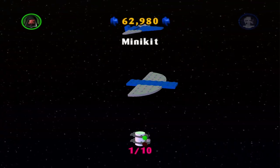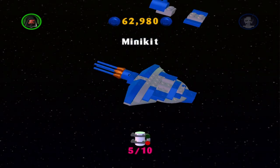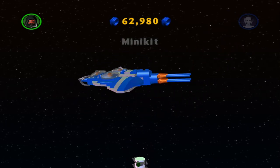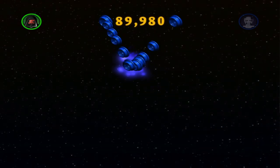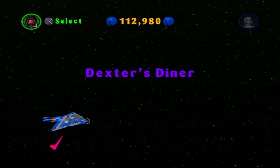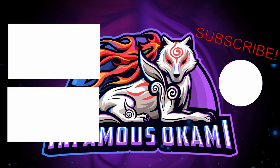And here is the building of the mini-kits. It makes a little underwater cruiser thing that we take with Jar Jar. Anyways, if you enjoyed the video or if it helped out, please feel free to leave a like, comment, and subscribe. Thank you for watching. See you next time!